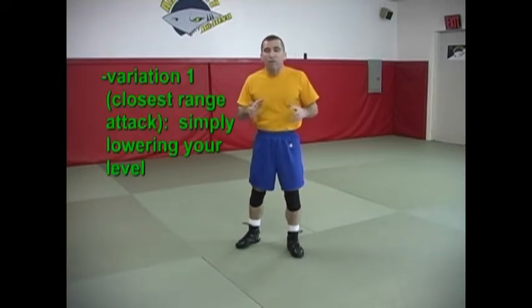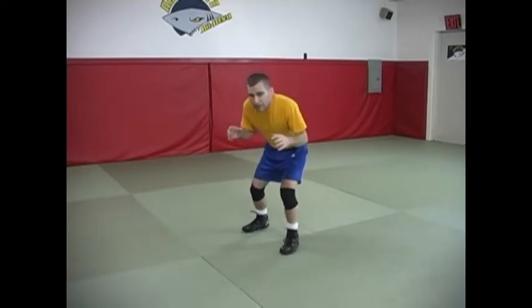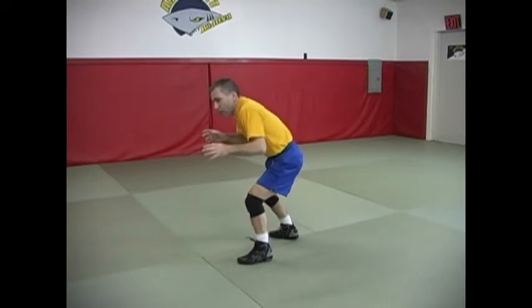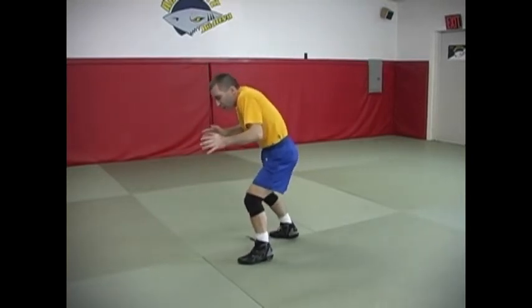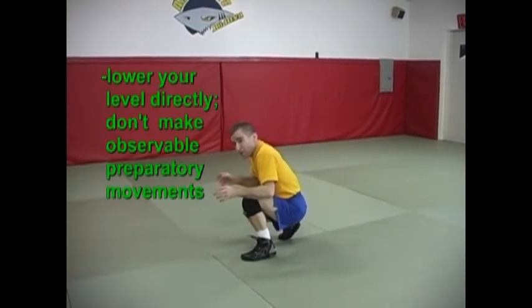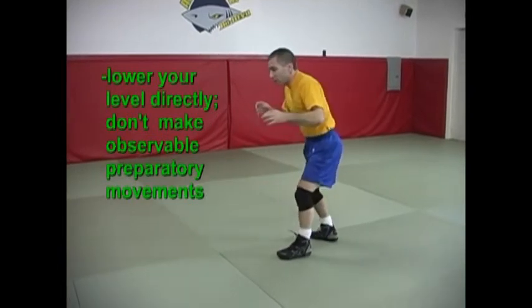There are three variations to go over. The first one is simply learning how to lower your level — this is more of a close range type of attack. The first important skill to learn is simply to be able to drop your level quickly. Get in your wrestling stance and the first step is to lower your level. When I lower my level, my level just drops straight down. I don't start by bringing momentum up to come down — I just want to come down and lower my level.